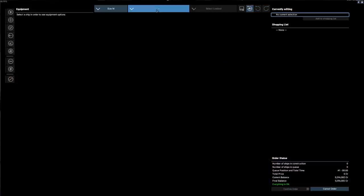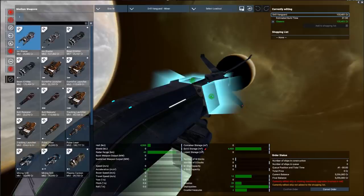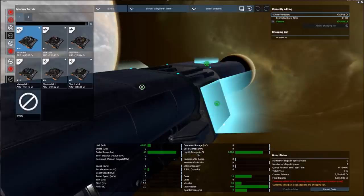Now let's move up to the standard size miners available early on — the Drill Vanguard and the Sunder Vanguard. The Drill Vanguard has solid storage and room for both weapons and turrets. The Sunder Vanguard is for liquid storage with 5,200 cubic meters — quite a bit more than the 1,000 to 1,500 range of the smaller ships. Which you choose depends on what resources you want to mine.